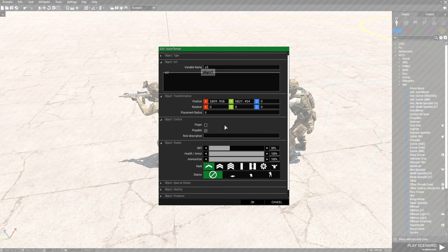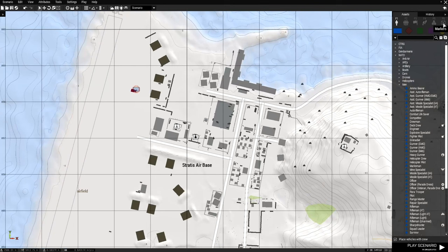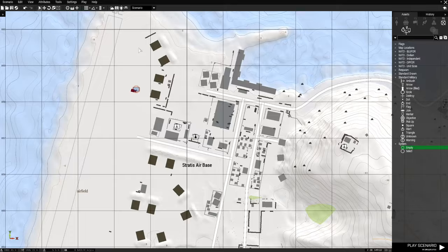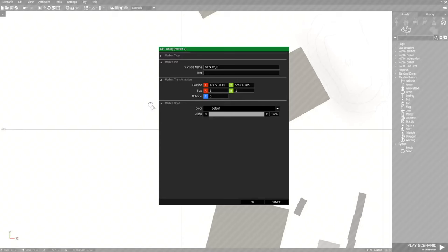Alright, so these guys are set up. Next we're going to go to the map and choose markers, which is F6. We're going to go down to system and then choose the empty marker. We're going to scroll in and place a marker, then edit the marker. It doesn't matter what you name the marker, as long as the marker name is defined in the code I show you. We're going to keep this simple and name it M1 — M for marker.